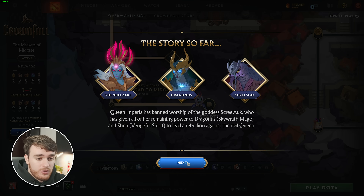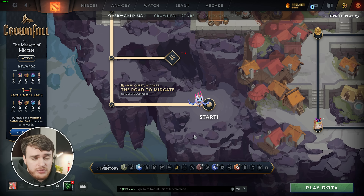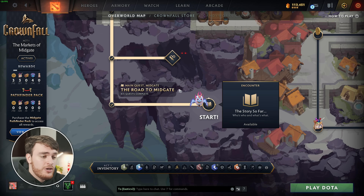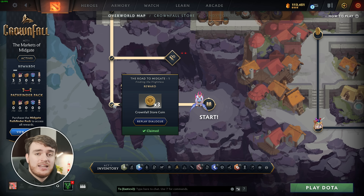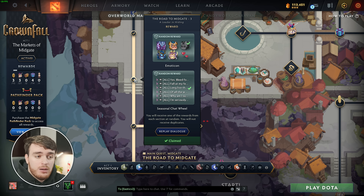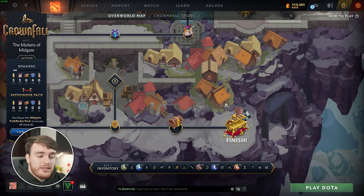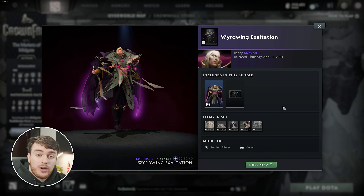Throughout, there's tons of different story and comic-like chat, but of course, if you're not too interested in that, you can just spam click through it. Anyways, you start off in the bottom left here, you play a Dota game, and you progress by collecting different tokens. At each point, you'll get a different award like coins, double down tokens, different emoticons, and chat wheel things, etc., all the way throughout the game until we get all the way down here to the finish line where we get an Invoker Arcana.